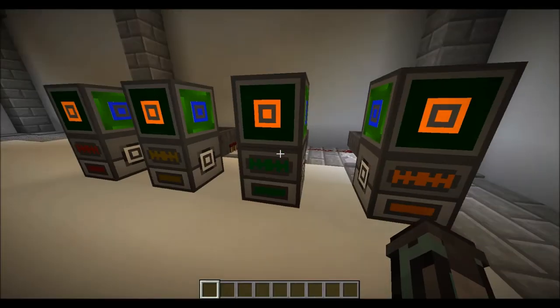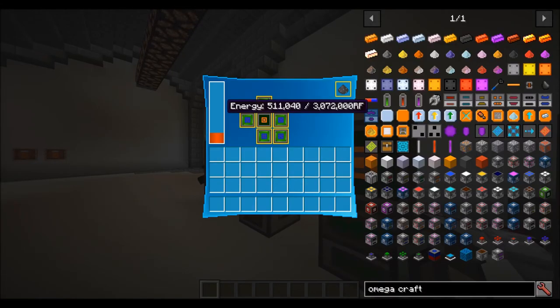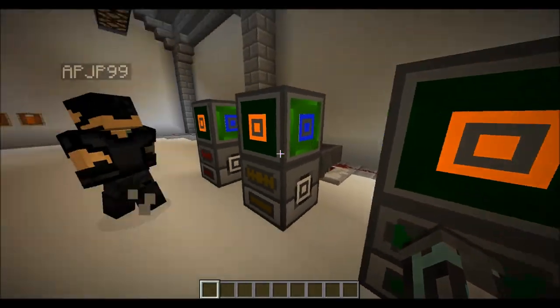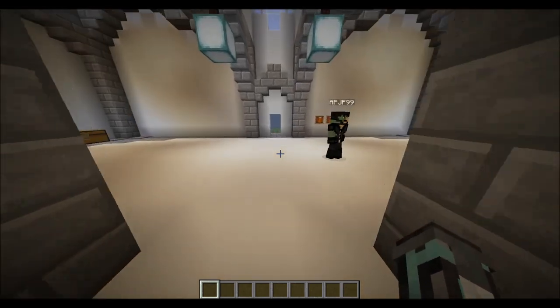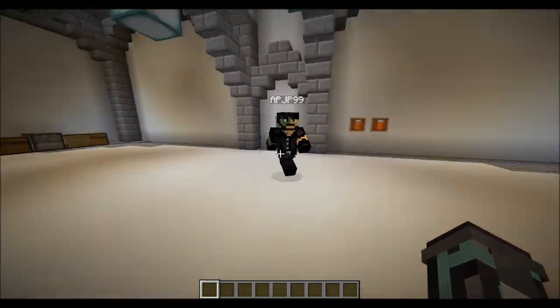The hungry generator really gets your power out quickly. The catalytic one is overtaking it. All the food's been eaten now. Let's talk about the passive generators.